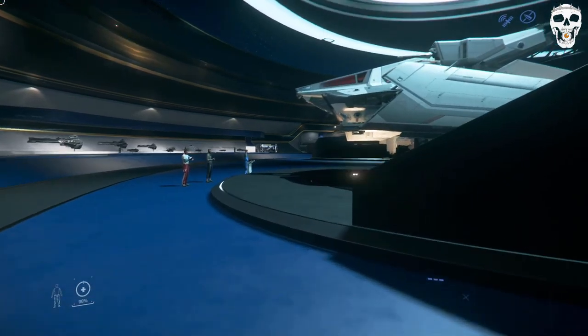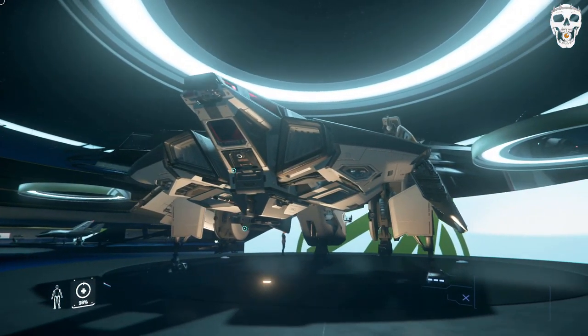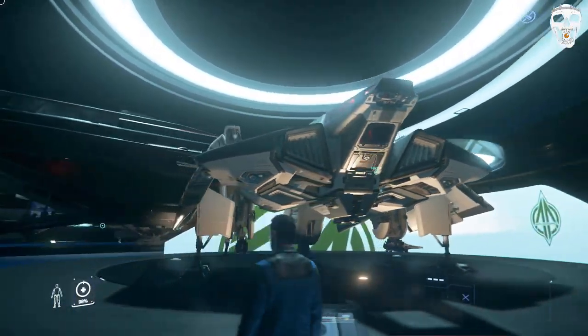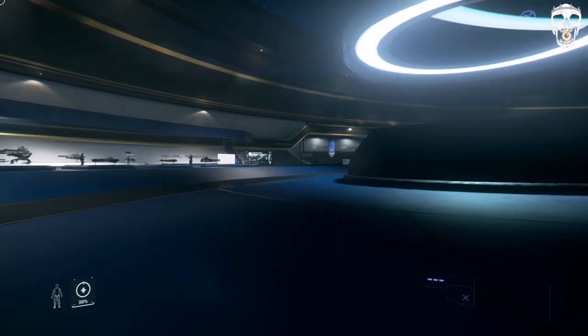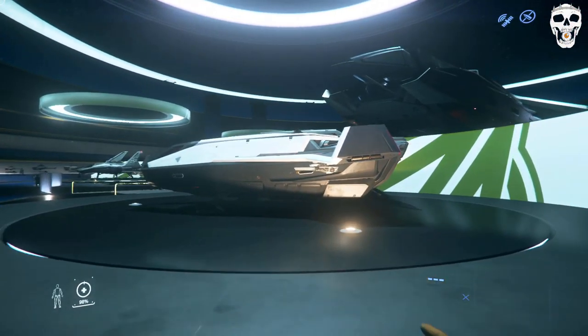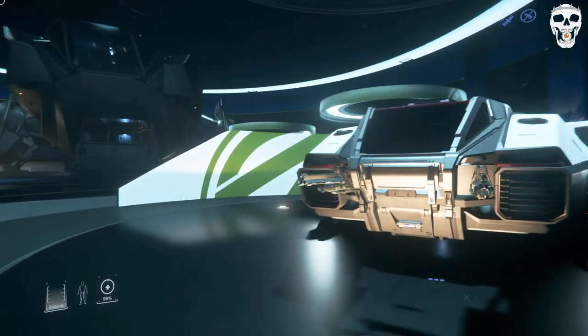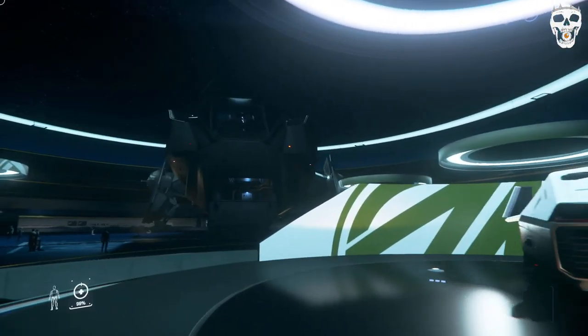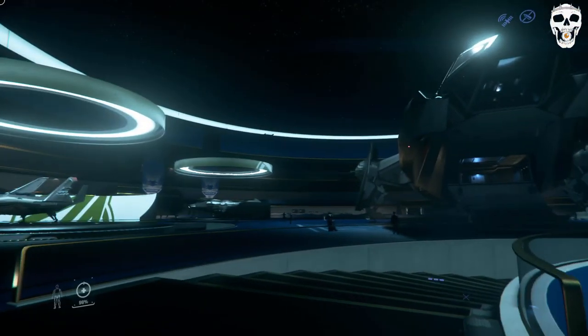Now we have the Anvil Oak — those who are citizens will have seen this on display, I think in Area 18 somewhere. And here we have the Pisces Expedition, which you can buy and bundle with this ship, so it fits inside.